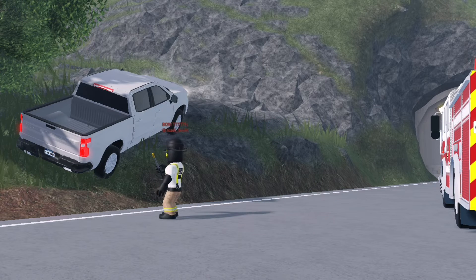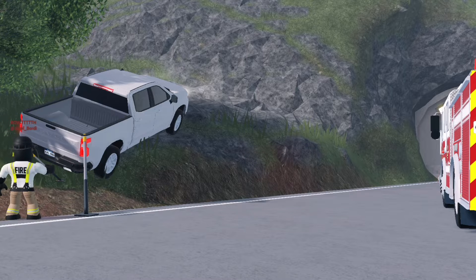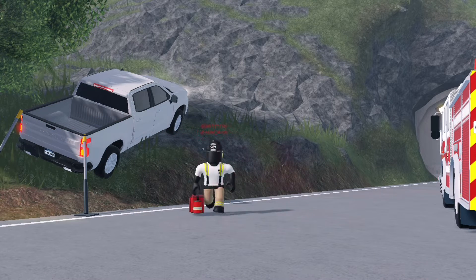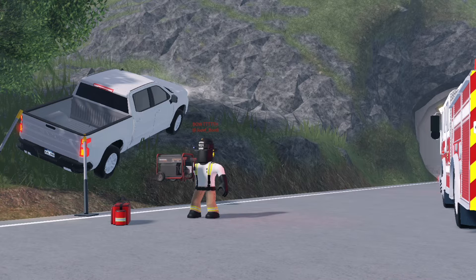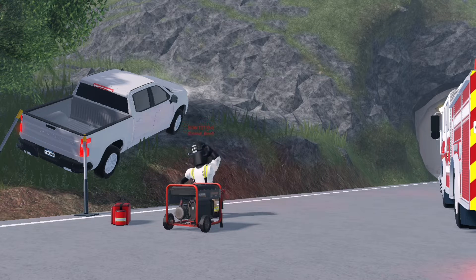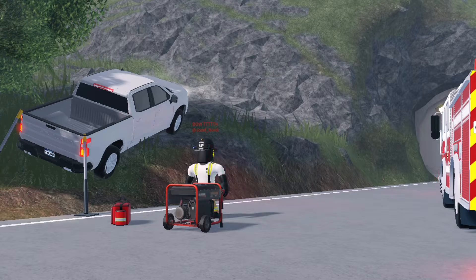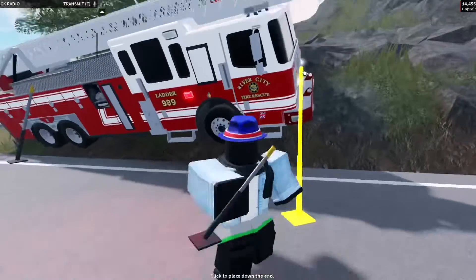First of all, we have the hydraulic struts. These are used to stabilise vehicles or structures that are not stable enough to hold themselves on their own. This is just used for roleplays — it doesn't really affect anything, but it's just used for roleplays. With the medic bag, you can place it down — it's placeable — and there is a generator, which is also used for roleplay. To place these hydraulic struts, you have to click on the ground and then click on the thing that you want to stabilise.